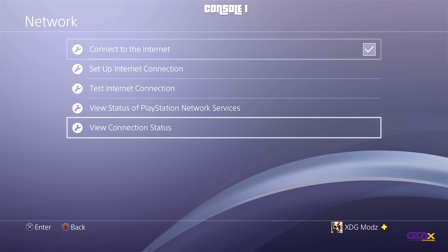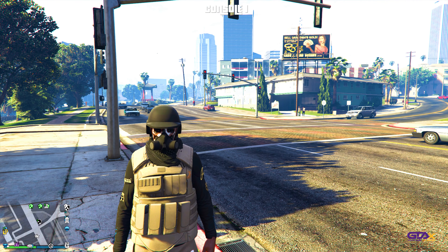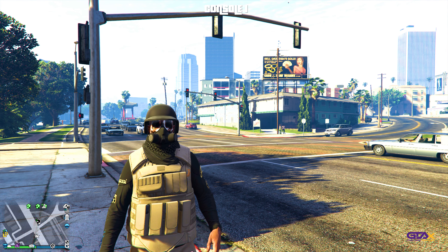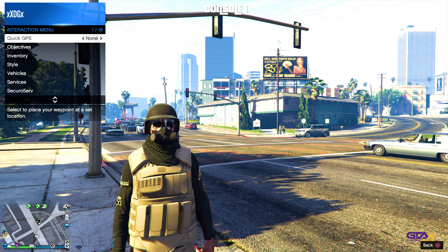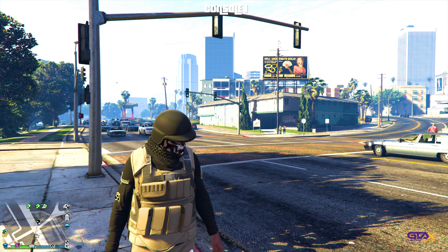Back on console one, make sure you are in an invite-only session. Make sure you have NetCut set up on your PC or your mobile phone. If you are using two consoles, go ahead and hit your PSN button, go to Settings, Network, View Connection Status, and your PlayStation IP address should be right there.